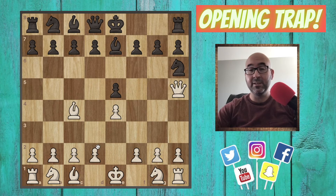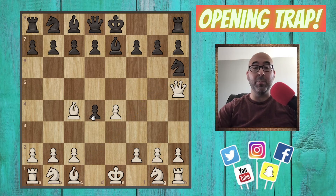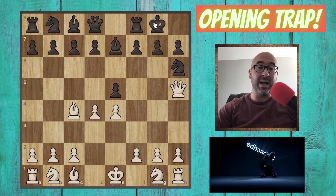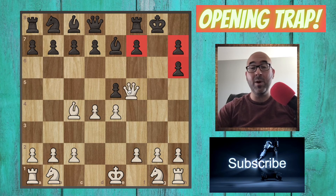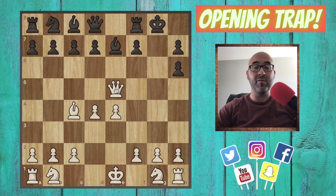They can start with knight to h6. But here we're going to hit them with d4. Now we have this discovered attack. If they capture our pawn, we take the knight, they take back, and we give them checkmate — so they're not going to do that, of course. And if they decide to castle, we're going to take that knight, destroy the pawn structure around the king, pick up this very juicy pawn, and have a very comfortable and easy game. We're going to win this.